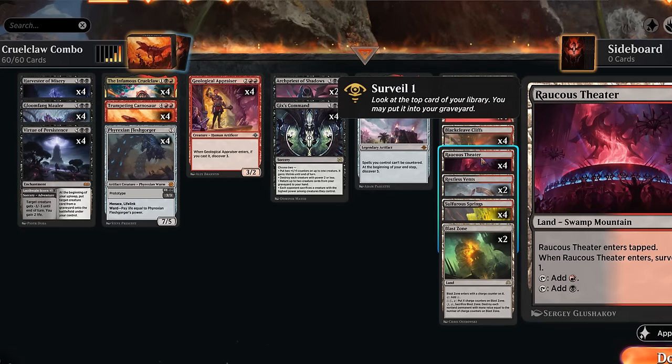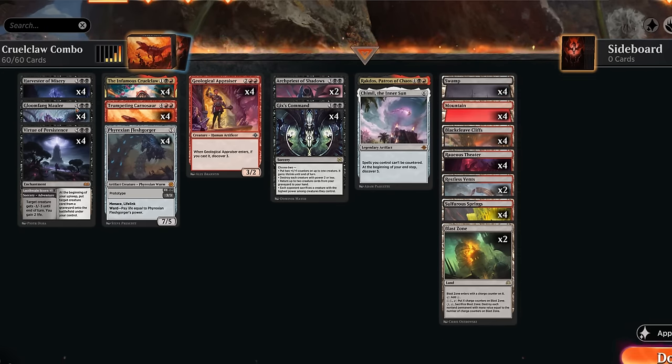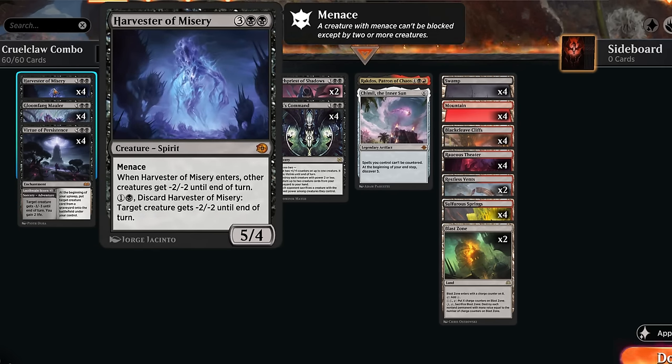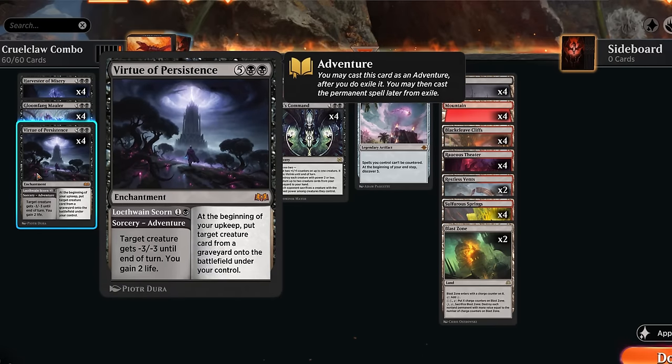Gloomfang Mauler can be swamp cycled for two mana, which can also help hit our land drops — we can even get a Theater if we need a red mana. If we reveal any of these with Cruel Claw's ability, they're still great to cast: Mauler being a five-five with backup two and menace, so we can put two plus-one counters on Cruel Claw; Harvester giving all creatures minus two minus two as a nice board wipe; and Virtue of Persistence can cast the enchantment half to start reanimating creatures. Since we're discarding creatures to Cruel Claw's ability, we can easily set that up.